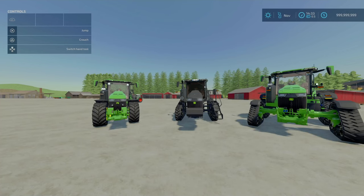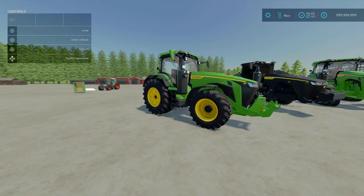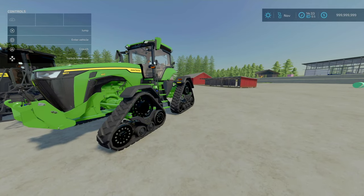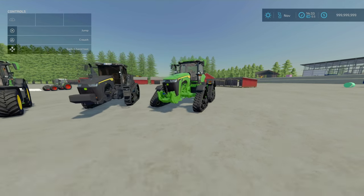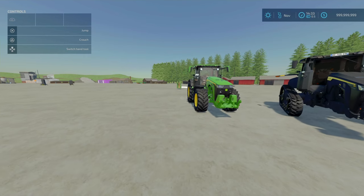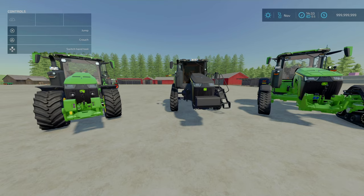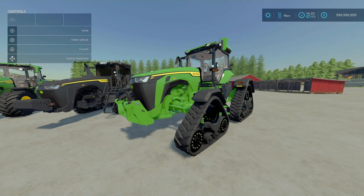On to our final mod for the day and it's the only vehicle - what a banger. The 8R Series Black Pack, or John Deere 8R Series Black Pack, by G1 Mods - 54.53 MB to download. Slot count: John Deere 8R is 21 slots; the tracked 8RT is 19 slots going down to 1; and the quad-track 8RX is 24 slots.